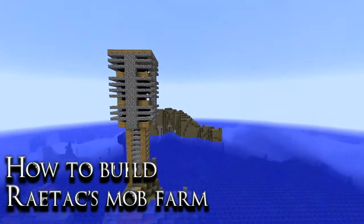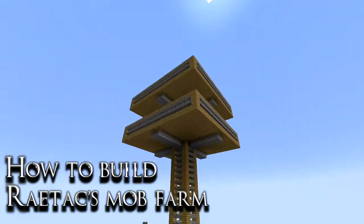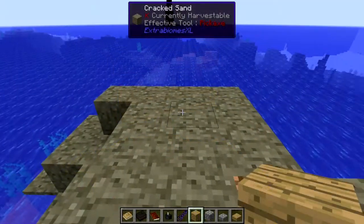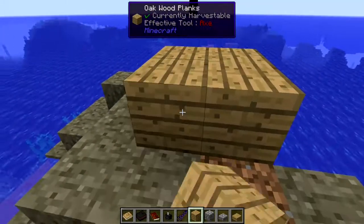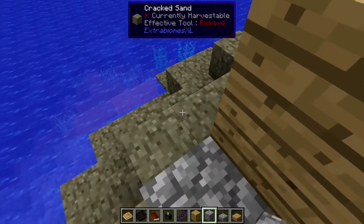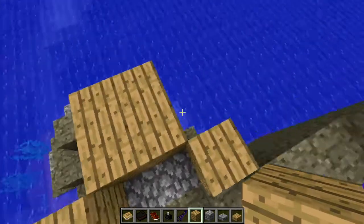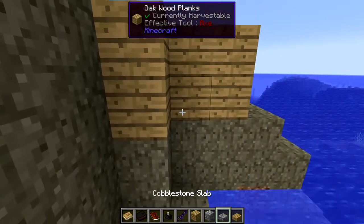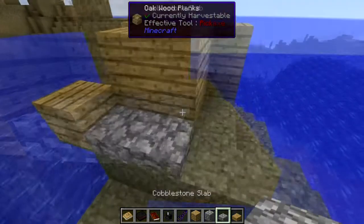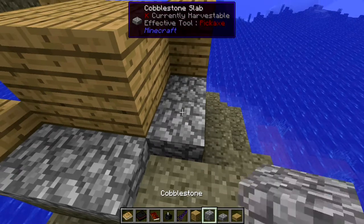By request, how to build Raytax mob farm as featured on his Regrowth Let's Play series. Firstly, location is everything while I build the base to the tower. I choose to make my mob farms generally out in the ocean where there are minimal mob spawns. This particular mob farm is well suited to mod packs like Agrarian Skies where there is no other spawnable locations and you do not have access to buckets.